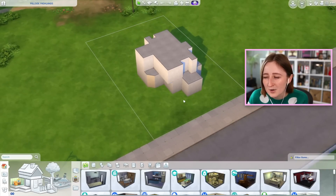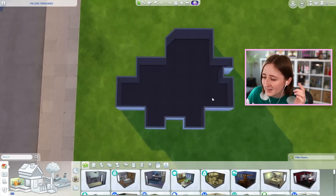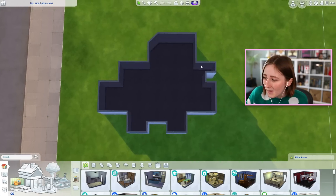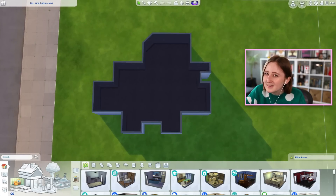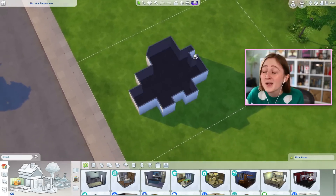This one is called Dino because I needed a new hashtag, but also because the first floor looks kinda like a dinosaur — we have little feet, a head, maybe a nose. It's kinda giving stegosaurus, I don't know. That wasn't my intention, but it sort of worked out that way, so it's the Dino Shell.